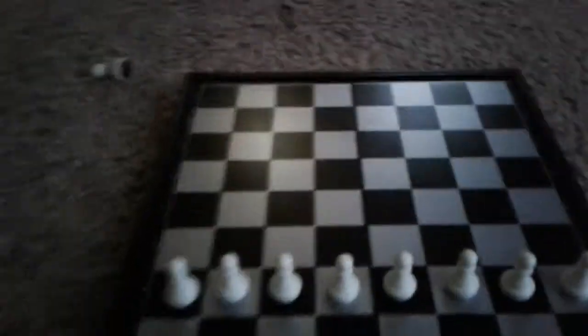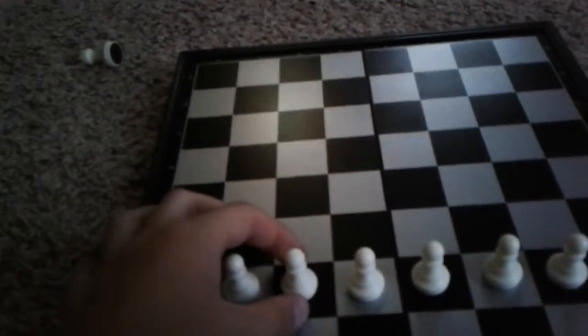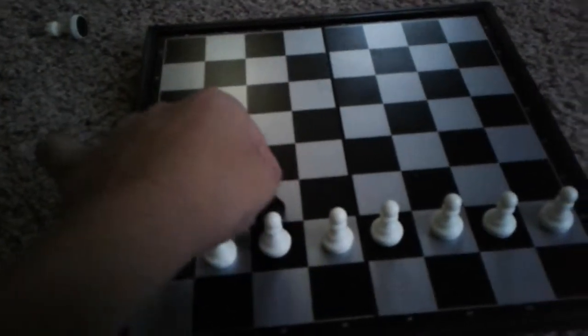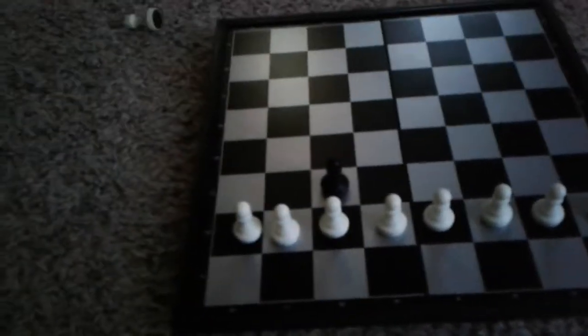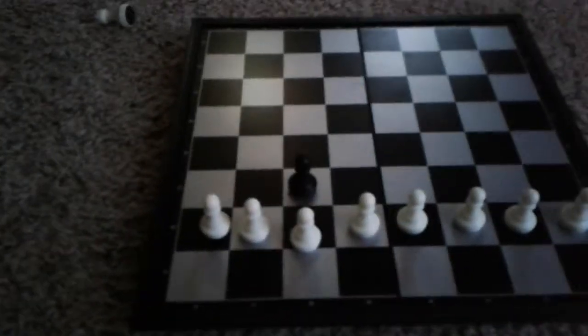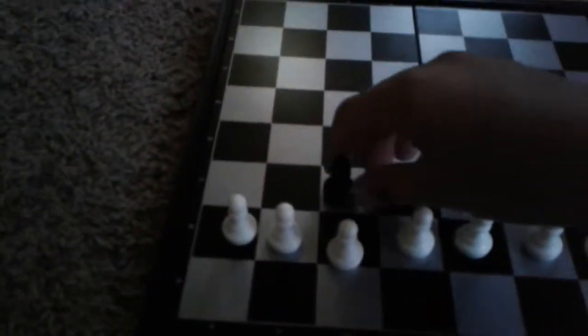Pawns can go once forward or twice forward — they cannot go crooked. If an enemy is directly in front of a pawn, you cannot capture by going forward. But if the enemy is diagonally here, the pawn can go corner to get the enemy. That's the only way a pawn can capture.